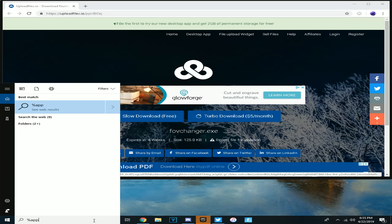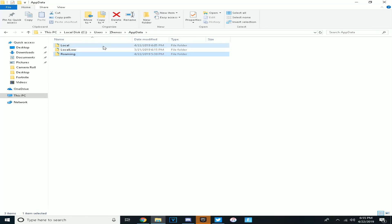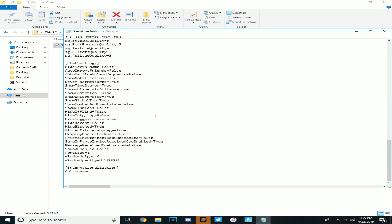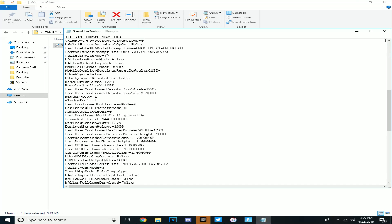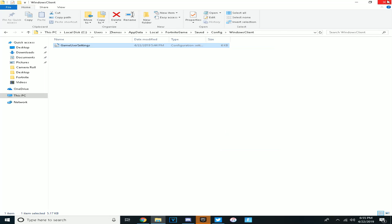From here, you change your res how you normally would. If you guys don't know how to do this, you obviously have to be on PC. Go to percent AppData percent, then come here and go to AppData, Local, Fortnite, Game, Save, Config, Windows. If you have read-only on, turn it off. You have to change all four of these values — 1920 by 1080 — put it on the res that you want. Close it, press save, turn properties read-only back on, and then load up Fortnite.